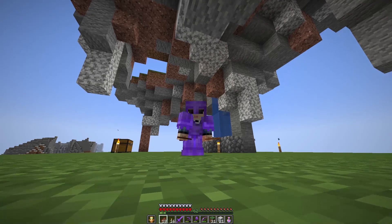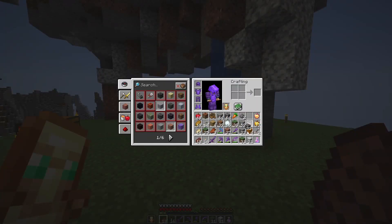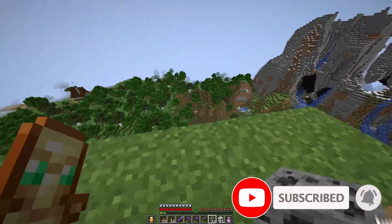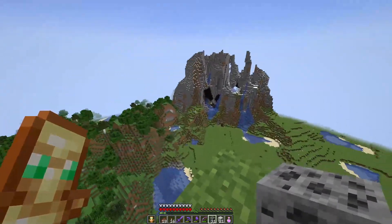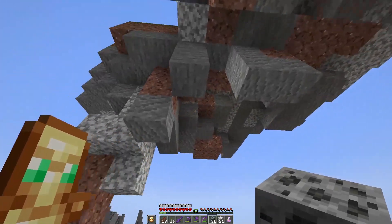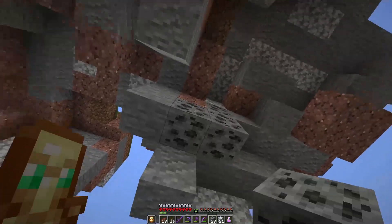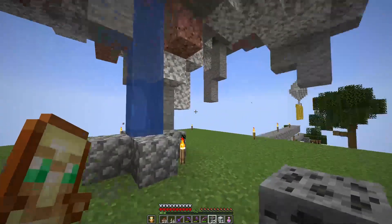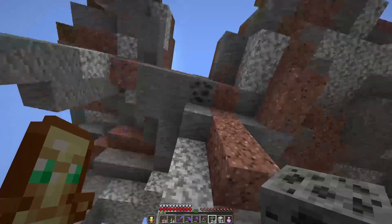Welcome back to my Minecraft let's play. In this episode we are going to place a lot of cool ore that I mined out from all over the place, from the caves below this landscape right over here. We have a lot of coal collected so we can actually make some cool veins out of here — it's not really going to show when we are on the ground, but it is for ourselves so we know it's there.